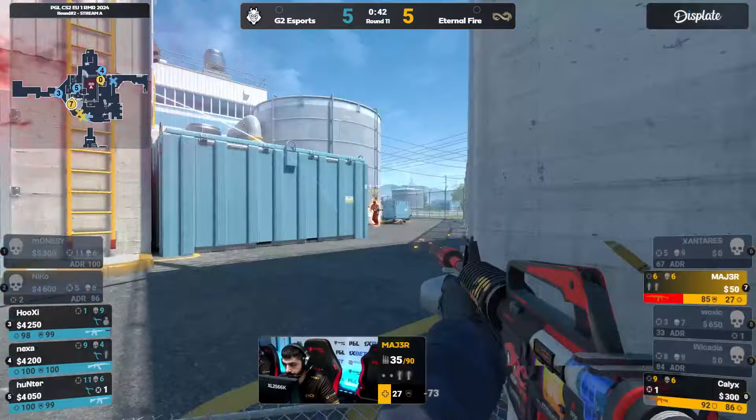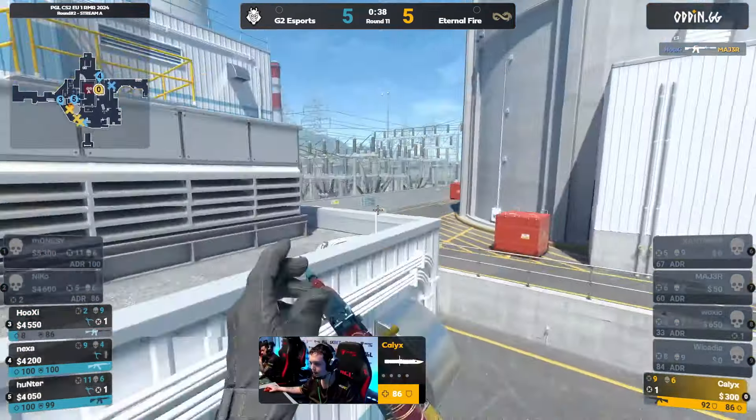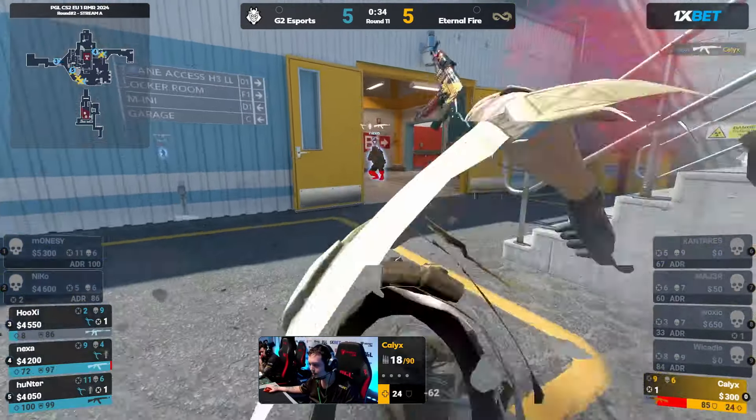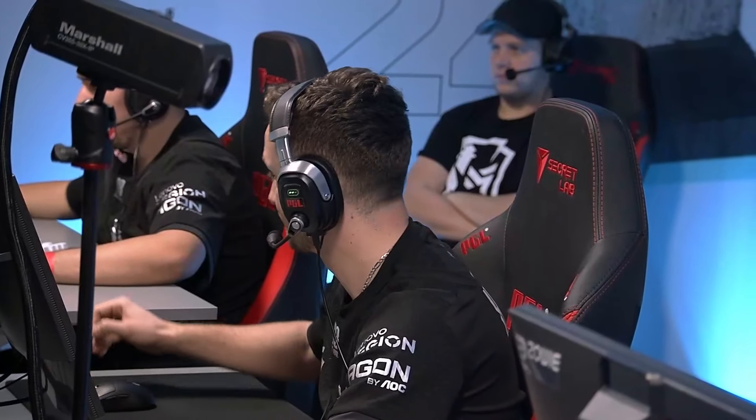And now the pressure is on here. Magia getting out-dueled. The two versus one isolated out there. And Kalyx — 35 seconds. I don't even know what you can do at this point in time. He's trying to take the fight here, but Nexa will be able to bring him down at the end. So G2 recovering the round — looked like they were about to lose control of it. But this is pretty important.